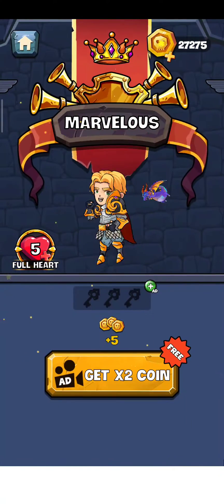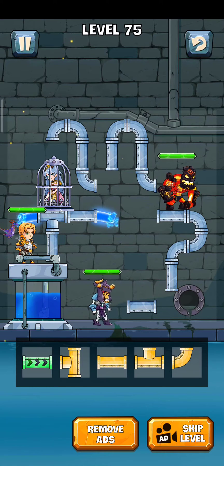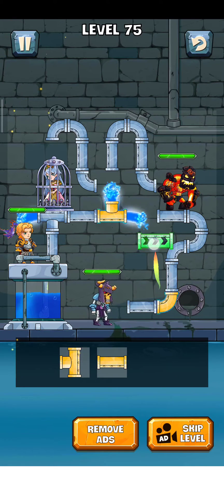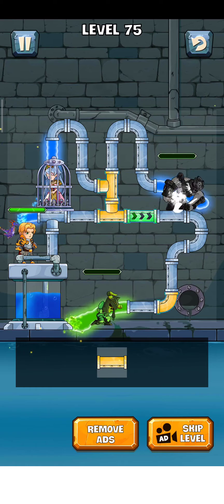Now just tap on here about the next level — Level 75. So let's play it. We just try this lawman and zombie, we save the princess. So I think just put this pipe here, this one here, and now just put this one here, and put this one maybe, and then finally put one, and we just try to do it.